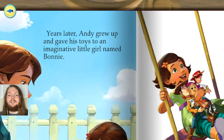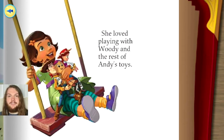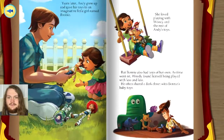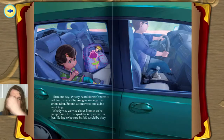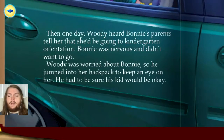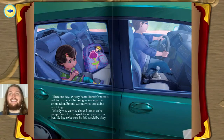Years later, Andy grew up and gave his toys to an imaginative little girl named Bonnie. She loved playing with Woody and the rest of Andy's toys. She looked so happy. But Bonnie also had toys of her own. As time went on, Woody found himself being played with less and less. He often shared a dark closet with Bonnie's baby toys. Aw, poor Woody. Then one day, Woody heard Bonnie's parents tell her that she'd be going to kindergarten orientation. Bonnie was nervous and didn't want to go. Woody was worried about Bonnie, so he jumped into her backpack to keep an eye on her — he had to be sure his kid would be okay. That's very sweet of Woody. And that is the end of chapter one. If you want me to read more of this book, just let me know in the comments.